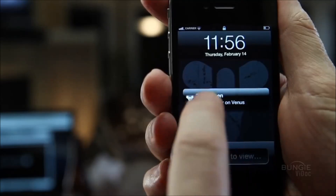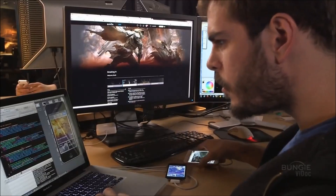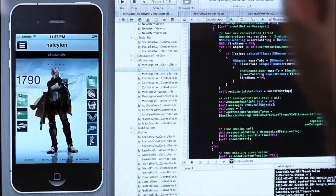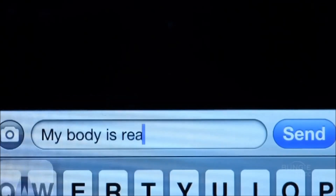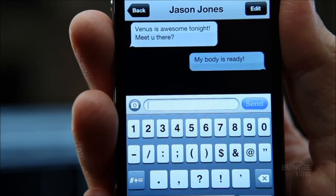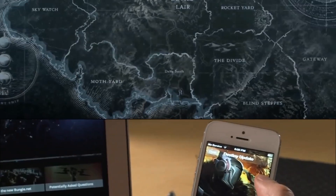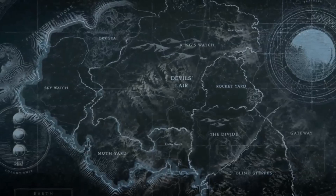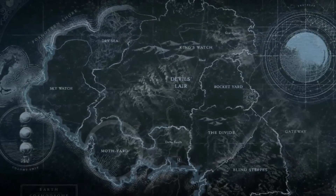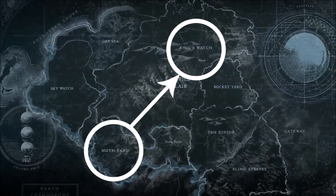Bungie is also developing a smartphone and tablet app that will reproduce the Director's interface as a standalone service, allowing players to research new quests and set up co-op missions with friends — all away from their console. Think of it as a portable gateway into Destiny's universe that you can tinker with at any time. All the named areas on Destiny's maps are connected, so if you find yourself on Earth in Mothyard, you can traverse the entirety of the surrounding area or make your way up to Kingswatch and beyond without interruption.